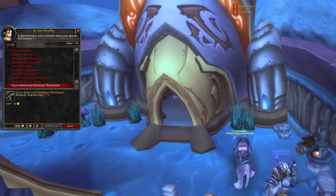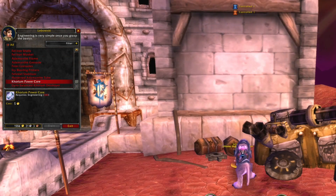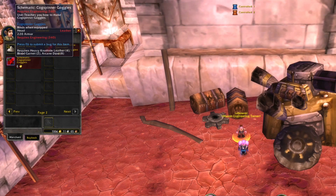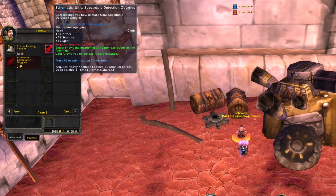Next up is the Engineering Epic Goggles. I've been to all the trainers and unfortunately it seems like you can't learn these in Phase 1, which is really bad news for people planning to get the epic headpiece as an Engineer. The only goggles I actually managed to find were two types, and the last one is really good for people planning to do Engineering for gold farming, because these goggles will let you track gas clouds on your minimap.